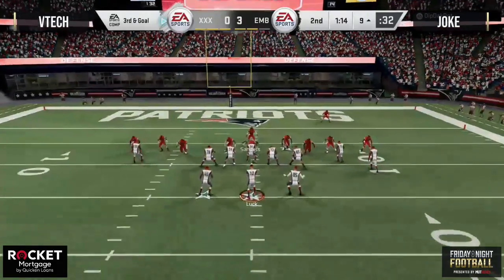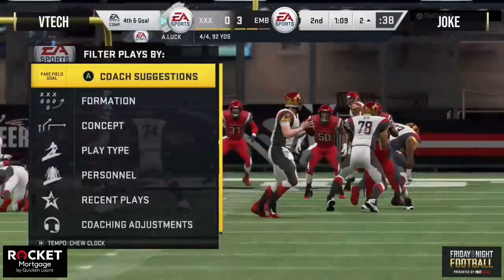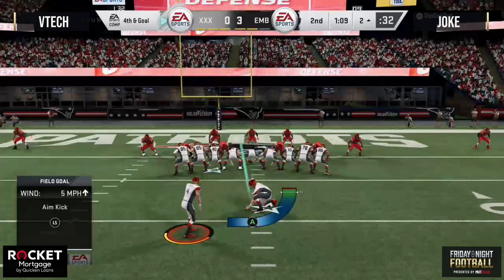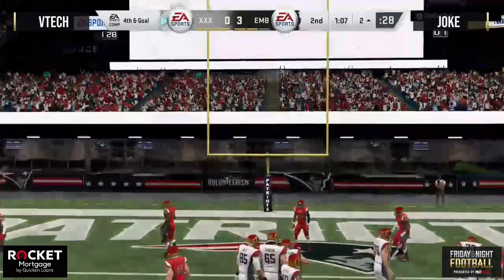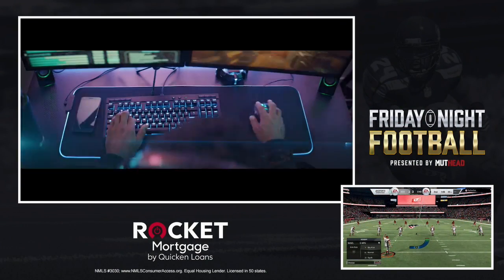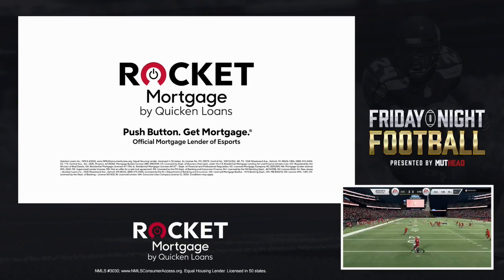Split close formation — always got to respect the post in the middle of the field. Joke all over it with the user. Going to go underneath, low ball. It's going to be fourth down and goal from the two. Keep in mind, Joke does have ball at half. I think you kick your three here — unless you're at the one-yard line, kick your three. It doesn't look like VTech has a play for this situation. Rocket Mortgage — we get that a home is more than a house. It's your escape, your fortress, your arena. Rocket Mortgage, official mortgage lender of eSports.